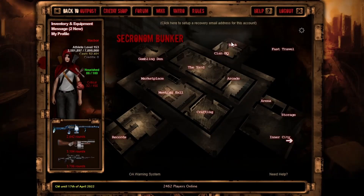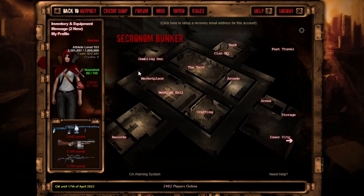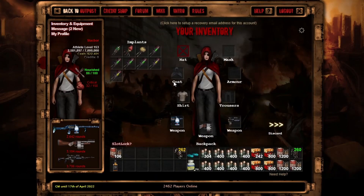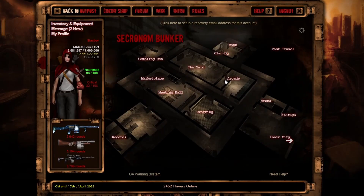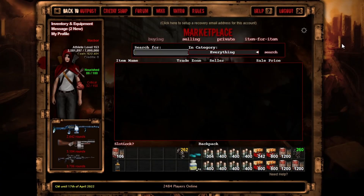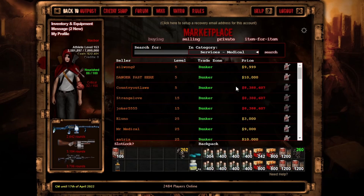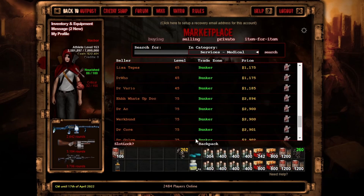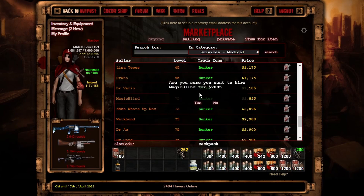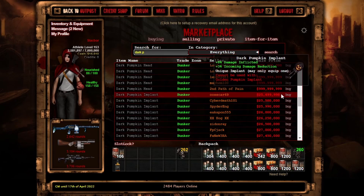First I need to heal up because I'm critical, and I'm absolutely broke. I sold some ammo cheap because I had a bunch sitting around. I spent all my money on implants to resell during the Halloween event — I bought a ton of dark pumpkin implants thinking they'd go up in value. Let's see how that's going: dark pumpkin implants have lost about 5 million in value. Nice.